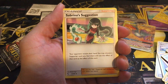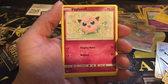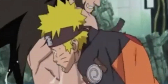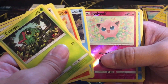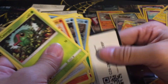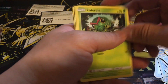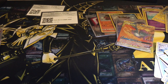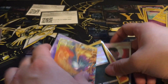Scyther, Sabrina, Venusaur, Jigglypuff, Farfetch'd. Nothing good here — hey, Vaporeon, not bad! Here's the code card. This is gonna be it for today. Thanks for watching everyone — if you like this, hit that thumbs up. If you want to see more, subscribe to the channel. Right now it's a mess, but here are the cards that I pulled.